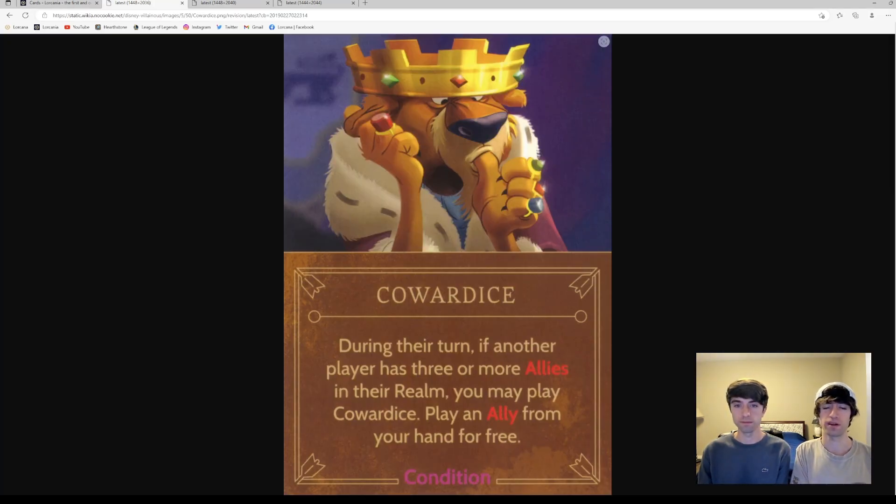Conditions are cards in Villainous that you can only play during your opponent's turn. If the condition on the card is met, you can play this card in response, and then you get the benefits of the effect — it's a bit of a surprise to the opponent. For example, this card 'Cowardous' says: during their turn, if another player has three or more allies in their realm, you may play Cowardous to play an ally from your hand for free. Were it applied in a similar fashion to Lorcana, maybe it would be called a reaction card to go along with the theme of action cards. They could call them reactions, counters, triggers — something you can play in response to your opponent doing something.